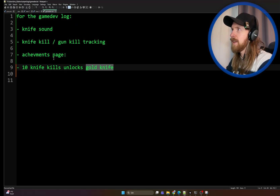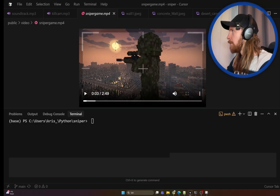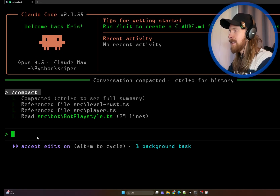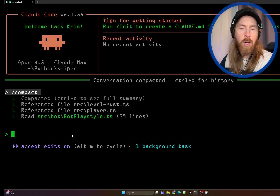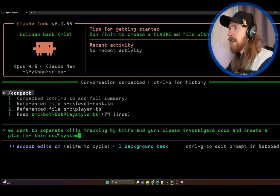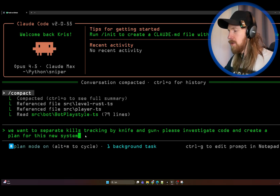Let's start with knife kill and gun kill tracking. I basically just give an instruction in plan mode: 'We want to separate kill tracking by knife and gun — please investigate the code and create a plan for this new system.' I switch to plan mode and Opus 4.5 launches a small exploring agent that looks at all the code and comes up with a plan.